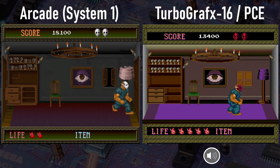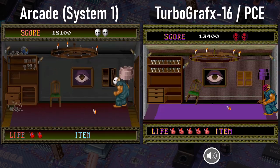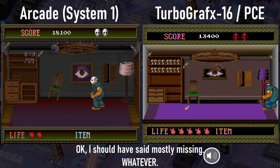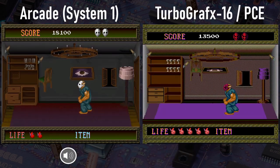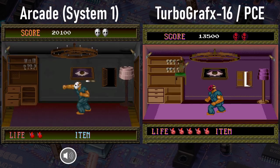It gets the simplification treatment again on the Turbo. Just look at the floor — it's entirely missing the wood panels. There's also more color and animation in the arcade during this scene. Just look how those drawers in the cabinet or TV stand or whatever that thing is bounce around in the arcade game.